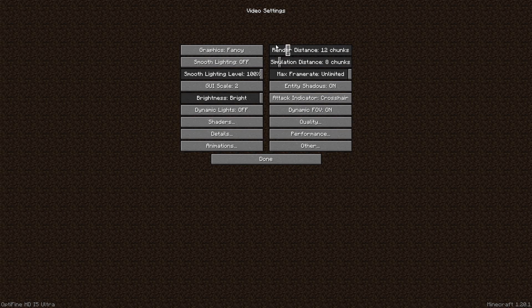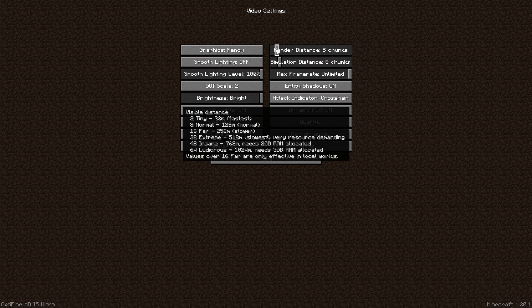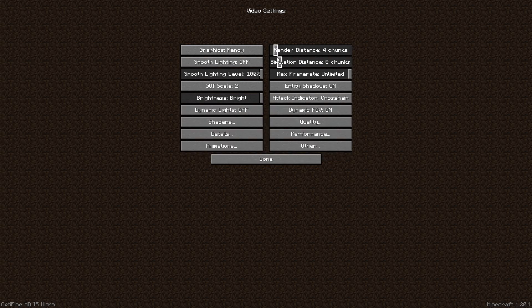First, if you have a mid-end PC with a graphics card then set render distance to 8, and if you don't have a dedicated graphics card then set it to 4. If you want to see further you can increase it. For a low-end PC just do 4, simulation distance 5, graphics to Fast, and smooth lighting off.